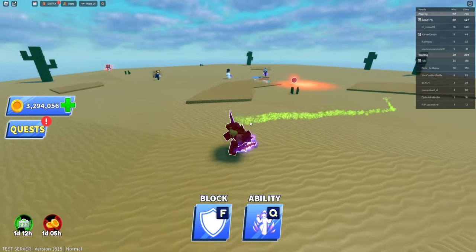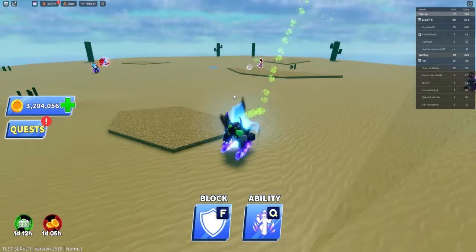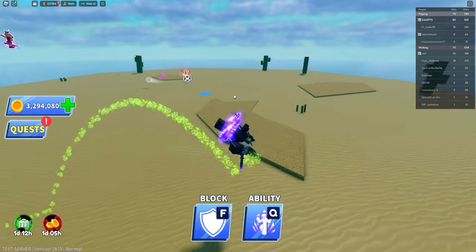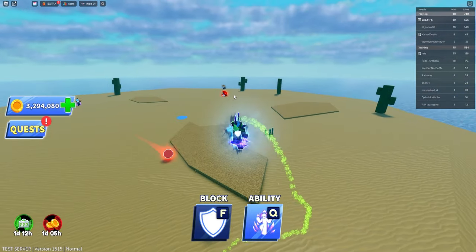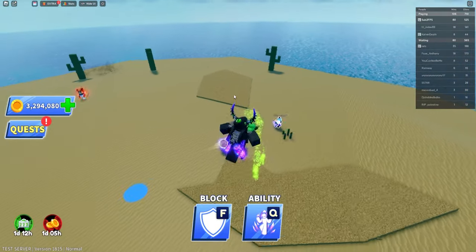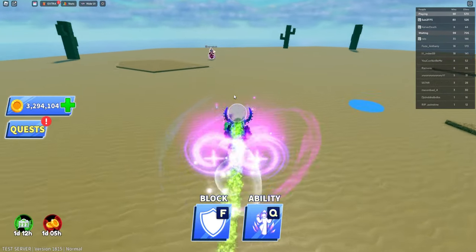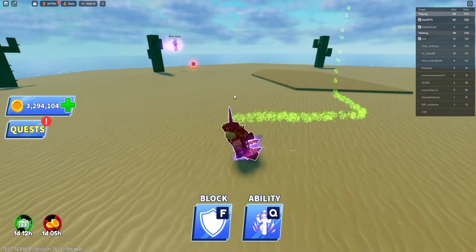The passive ability doesn't activate until you reach the blue stage. At the normal stage you can parry the ball, but once you reach blue and parry, the aura disappears. You can keep doing that to protect yourself. As you can see I'm at the blue stage — I parry and it disappears again. In a standoff against someone like Infinity, it's going to be really hard.